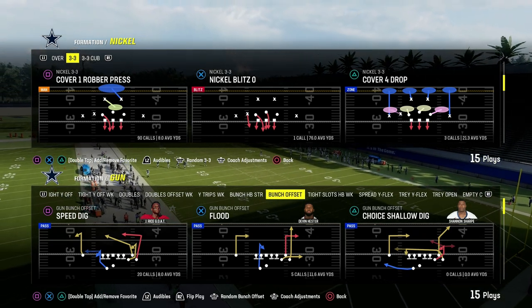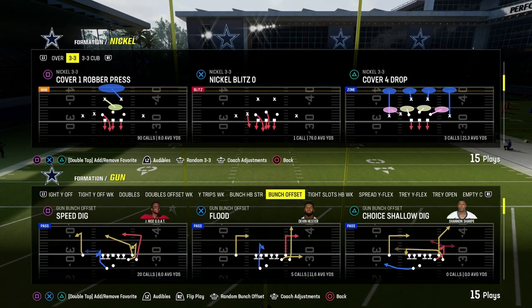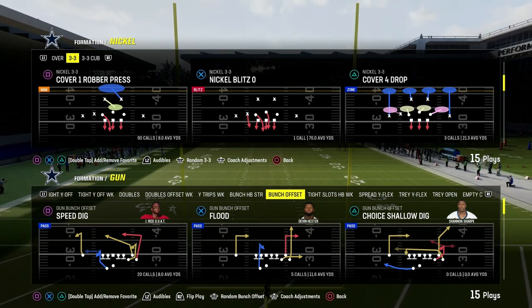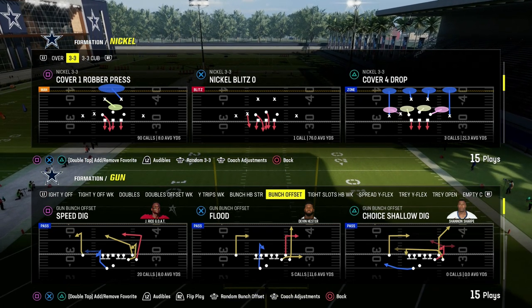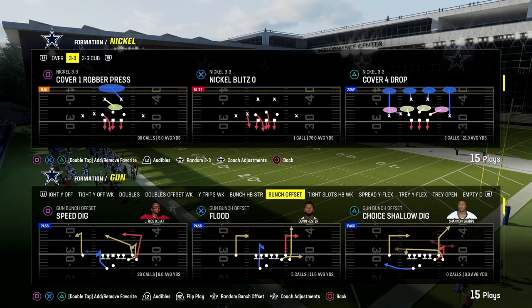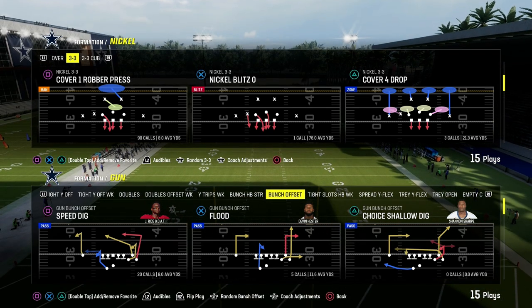Today we're going to be talking about how to block the Nickel Blitz 0 or the Double Loop defensive meta that we saw Henry utilizing in the MCS Ultimate Kickoff Tournament, specifically in his game against Dub.W. Dub.W didn't seem to be able to consistently pick up this blitz. Madden 24 is a very inconsistent Madden, so we might not be able to pick up this blitz every single time, but we're going to give you, in my opinion, the best pass protection formula as of right now.